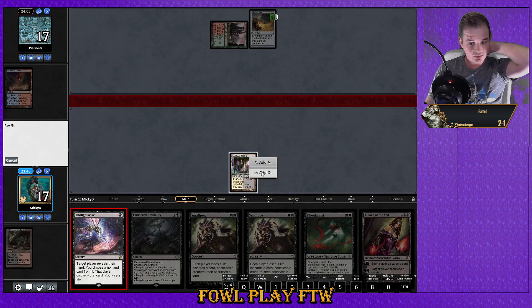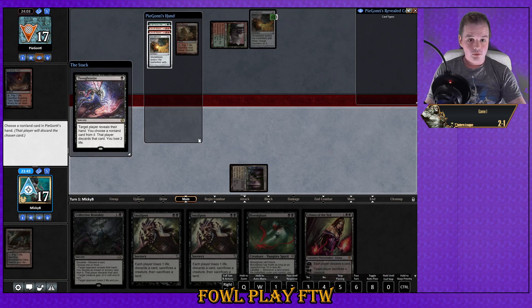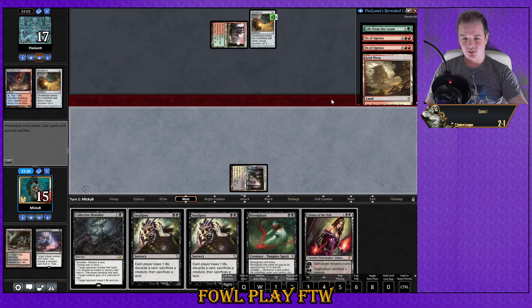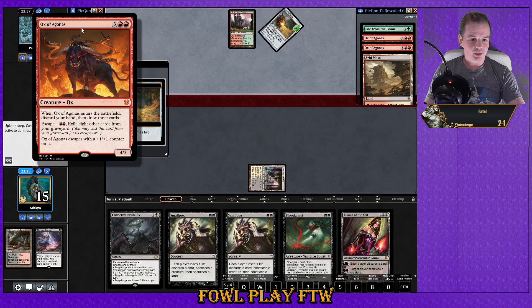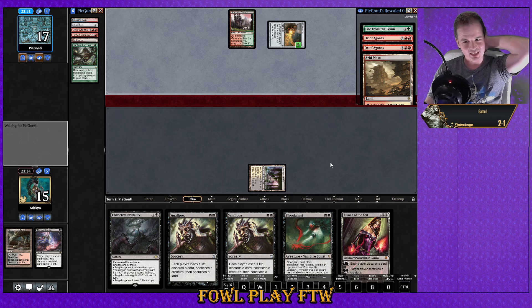Well, obviously missing the land drop is bad. Let's Thoughtseize and try to take a Cathartic Reunion. Double Ox, Life from the Loam — oh god. Shriekhorn, I guess we take the Shriekhorn. Watch them hit a five-mana dredger — they already hit an Ox! And a Life from the Loam — damn it. Now they can turn-two Ox off this hand.